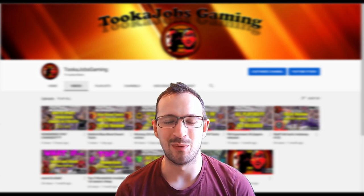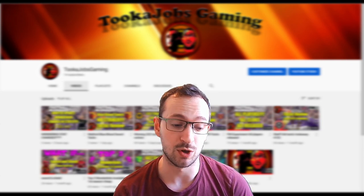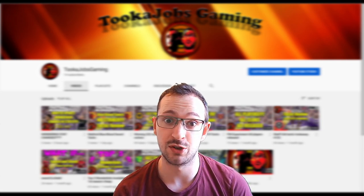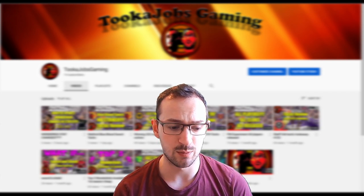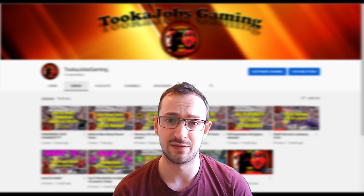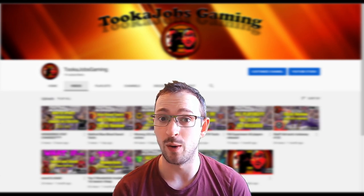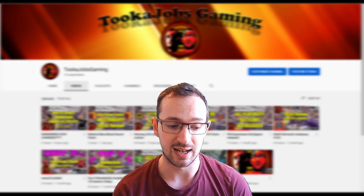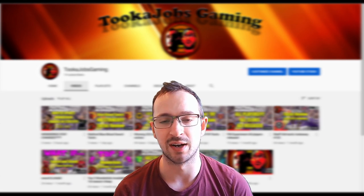Hi, this is Tucker Jobs Gaming and welcome to another episode of Tactics Reviews. That's what you just saw — stay tuned and you'll find out what that was all about. This next tactic is by Lisa Fox — I've done a few by her before. It's called the Fast and Furious — spelled I-O-S, not I-O-U-S — and it's a 4-2-3-1. I'm going to try it out with Manchester United and PSV.